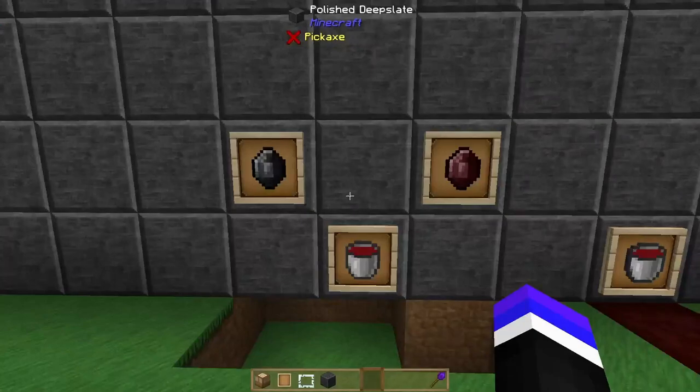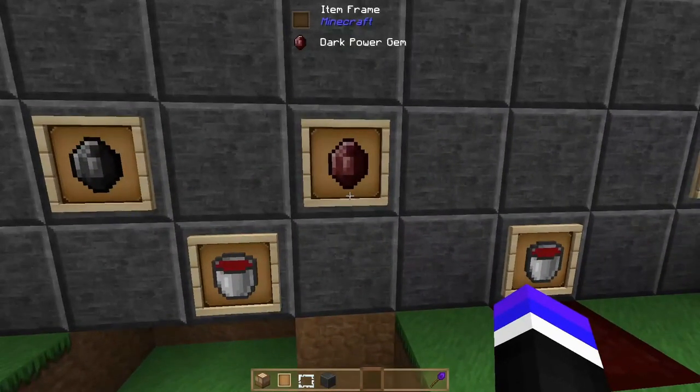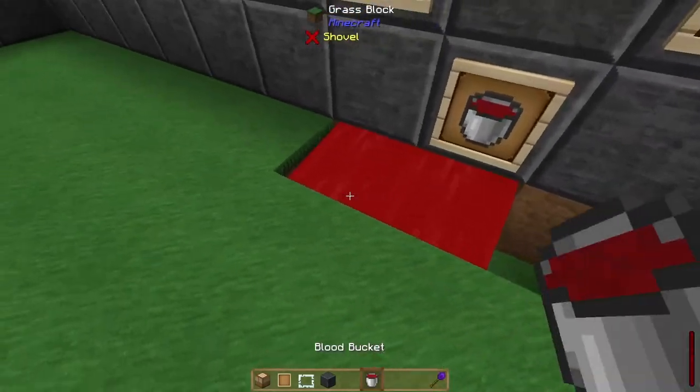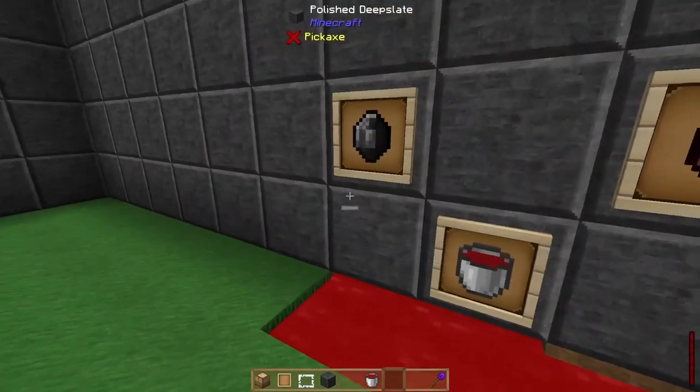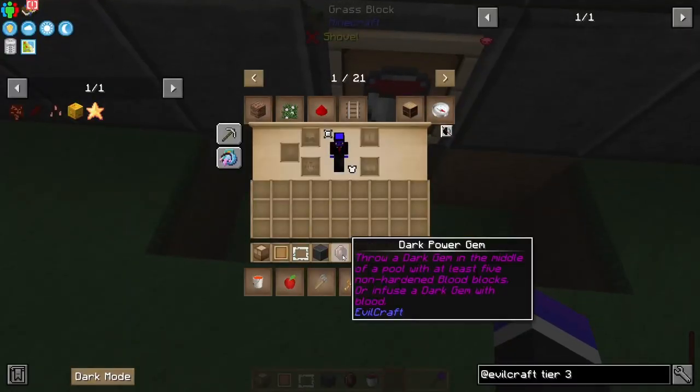To obtain the next item, the rejuvenated flesh, we need to jump into EvilCraft a bit more. The setup relies on us crafting a blood infuser. To get there, we need to make a dark power gem by throwing a dark gem into a blood pool that is five non-hardened blood source blocks.